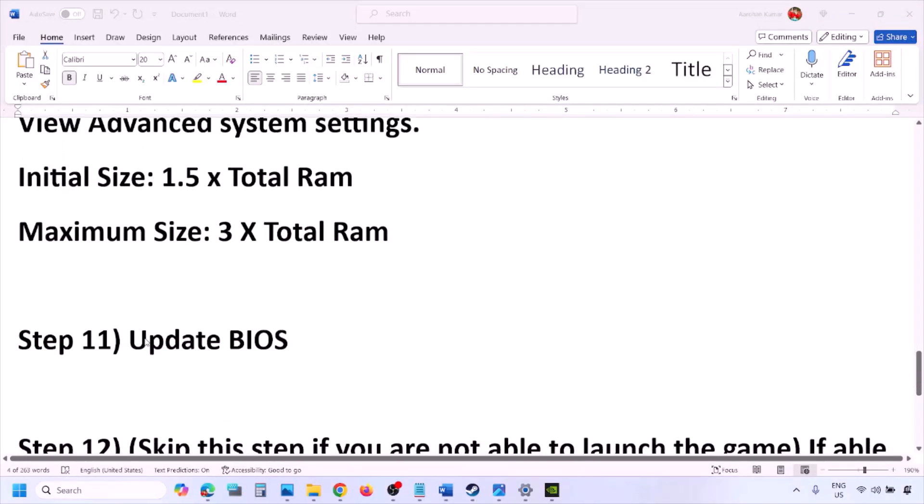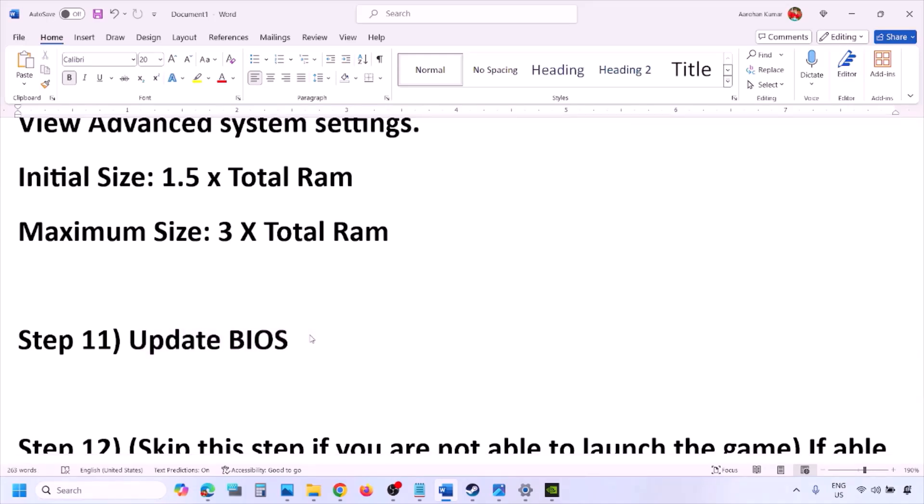The next step is to update the system BIOS. Go to your system manufacturer's website — for example, Dell's website for a Dell computer or Lenovo's website for a Lenovo. Select your model number, find the latest BIOS update on the software and drivers download page, then download and install it. For laptops, make sure the battery is above 10% and the AC adapter is connected before updating. Do not unplug the power cable during the BIOS update. After the update and system restart, launch the game.